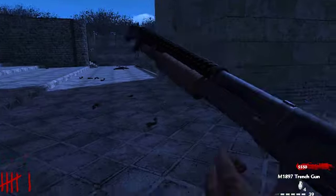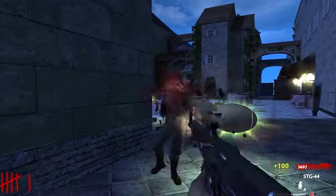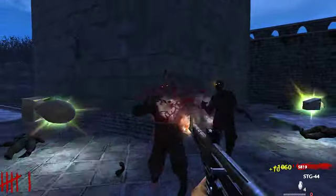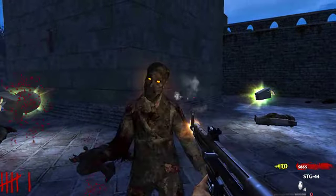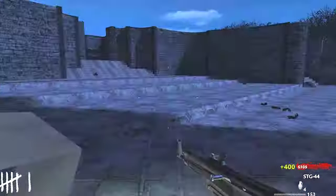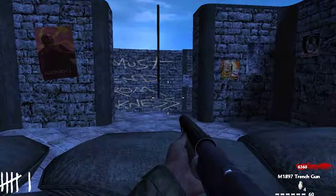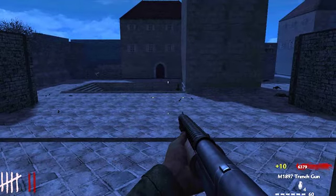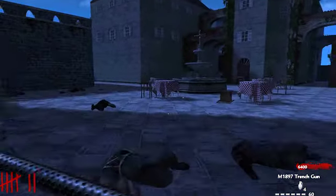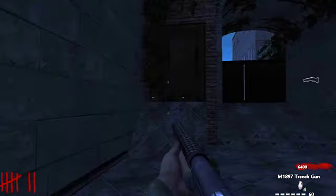We got a max ammo — good, good, good. That means I can waste all this ammo. A nuke just popped up in my face! I backed away from it that time though — we got lucky. Kaboom! Let's go ahead and open the Juggernog door.